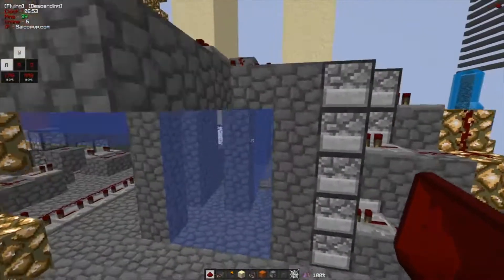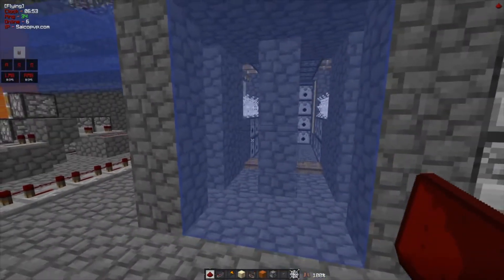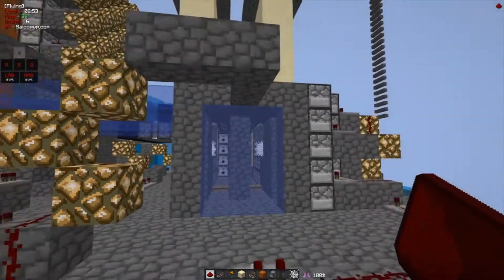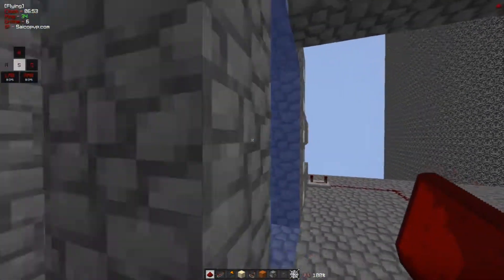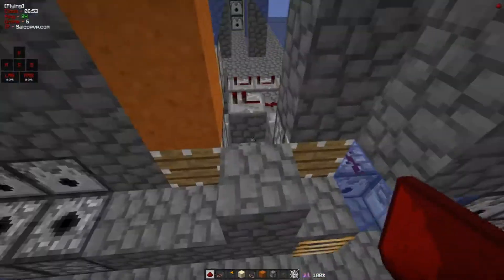Kind of the same thing with the sand comp, except with the sand comp this is getting fired first — it's compressing this TNT, and then that TNT is pushing all the sand to come to the glass, and then this booster right here pushes the sand into the barrel.